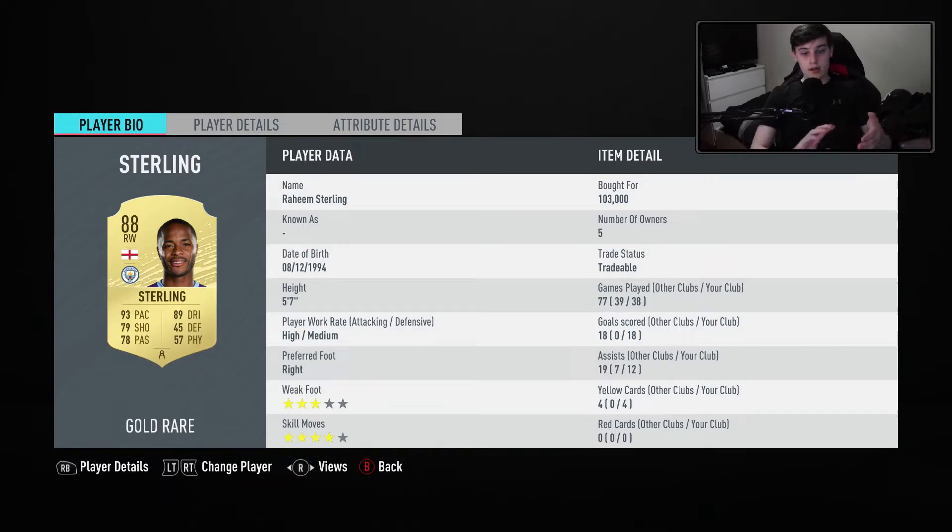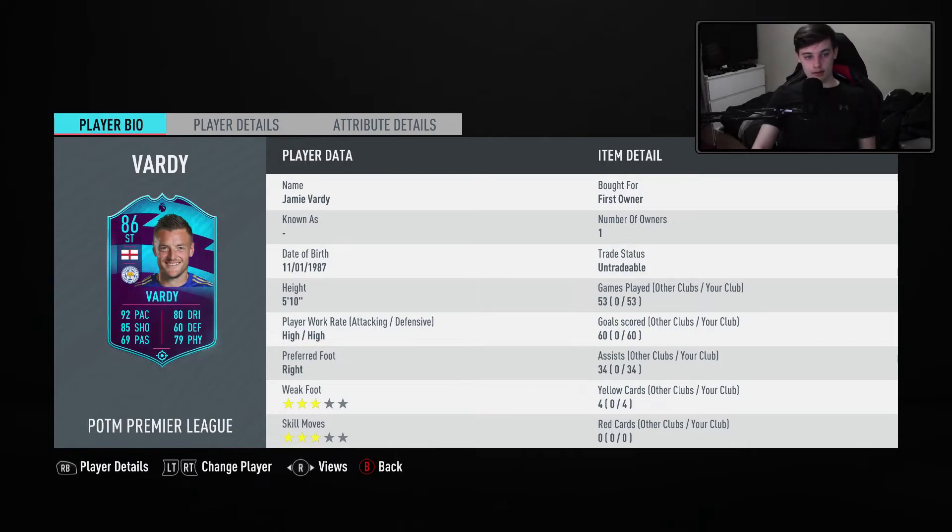Then we have Sterling — great card. He's a high/medium, 3 star, 4 star, 93 pace, 89 dribbling, 78 passing and 79 shooting. It's great for getting up the wing and crossing it in or even cutting inside himself. Just a great card overall. And then in striker, we have Vardy — you can see his card, it's great.